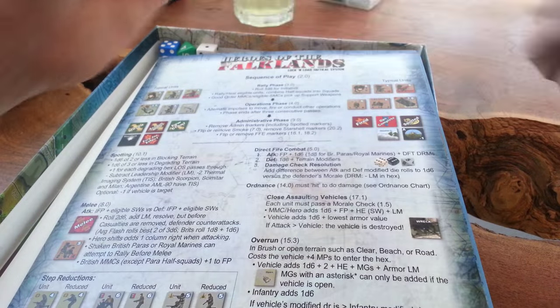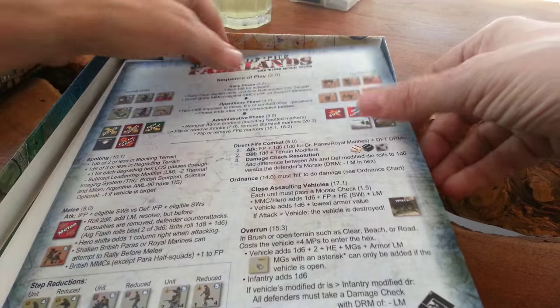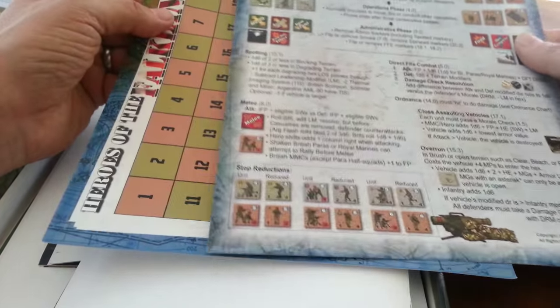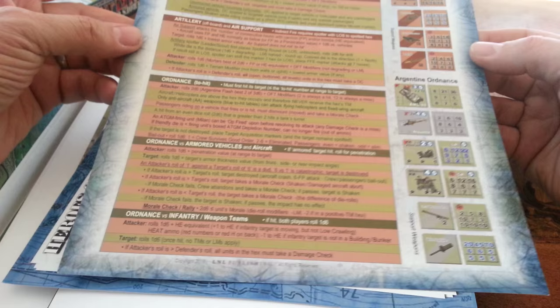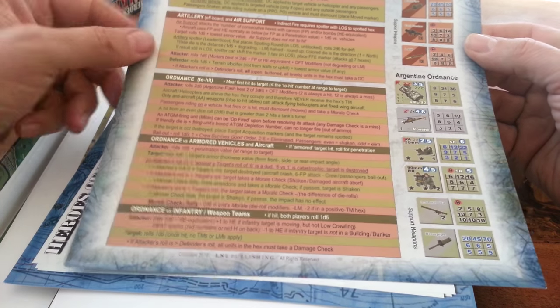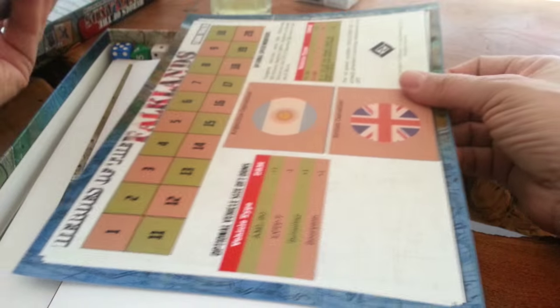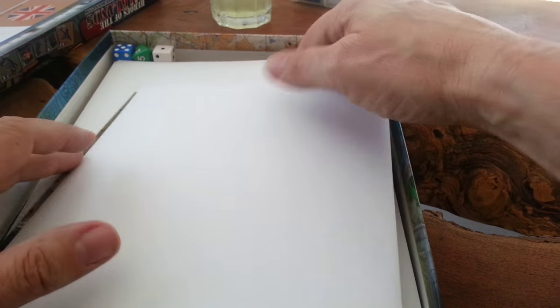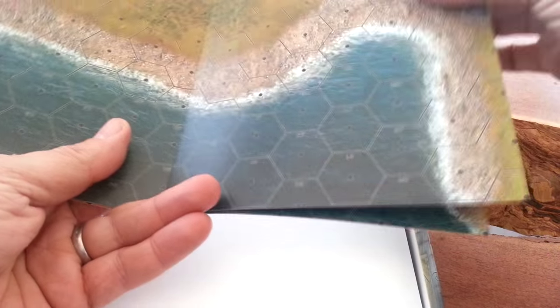The great thing about their company now is they can reprint this stuff on the fly because they do it all in-house. There's a sequence of play chart if you want it. There's also a fan-made summary that has now been adopted and licensed by David — he came to terms with the person who created it — and of course a turn track chart. So there's lots of stuff included. The regular maps are fantastic, with almost photorealistic detail. The buildings look great, you've got your coastal line and multi-level terrain, standard hex size.